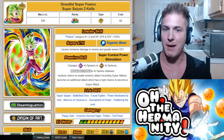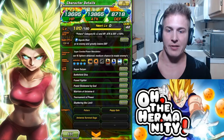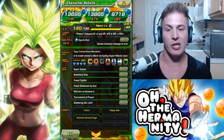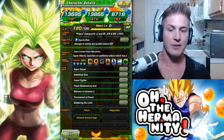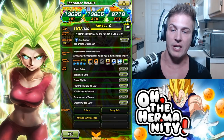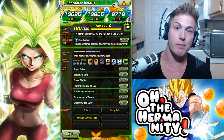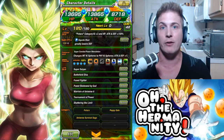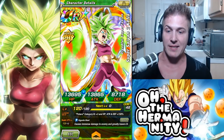This Kefla can launch up to three super attacks in a row — it is absolutely insane. So let's jump right in, go back to the game. Before we start the nuke test, let's take a look at her stats real quick. She has a lot of great link skills and can be used on a Patora team, a Peppy Gals team, a Universe Survival Saga team, as well as obviously a Super PHY team.